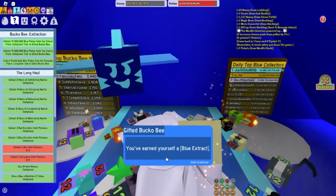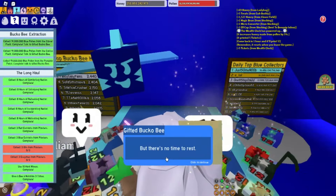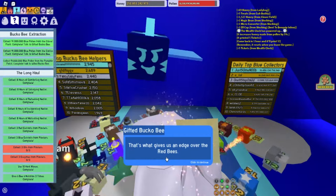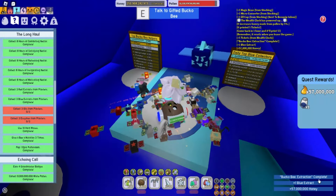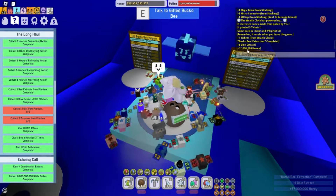So let's talk to gifted bucko bee. He says: Beautiful work. You've earned yourself a blue extract, but there's no time to rest. The blue bees are constantly working, striving. That's what gives us an edge over the red bees. Keep moving forward into the blue. So we got 57 million honey and one blue extract — bucko bee extraction complete.